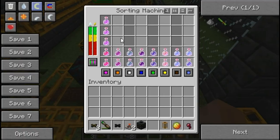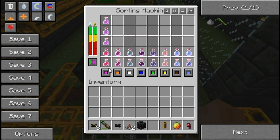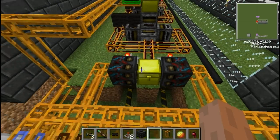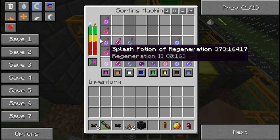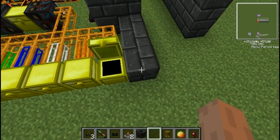On this side I have a matching side but these ones aren't splash potions — same colours as you can see here. Healing and regeneration on pink, and healing and regeneration splash potions on pink. So they'll all go to this chest here, which is currently empty.